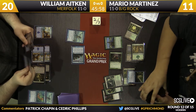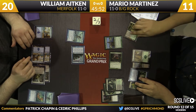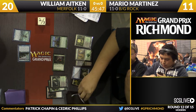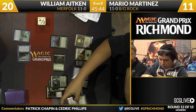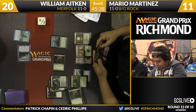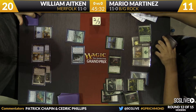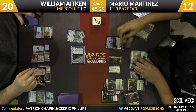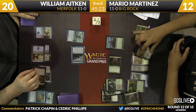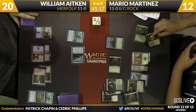Courser of Kruphix — you'd expect that to be a Standard card, but it has been showing up in Modern since the first Pro Tour. It's not breaking any power level records, but it's the right body — lives through Bolt, blocks Wild Nacatl, gives a modest advantage you can afford to play with. The life gain actually adds up. A couple extra points of life mitigates fetch damage and gives some breathing room. Tree Top Village comes into play for Mario, triggering Courser — he goes up to 12. He drew Liliana of the Veil for the turn.